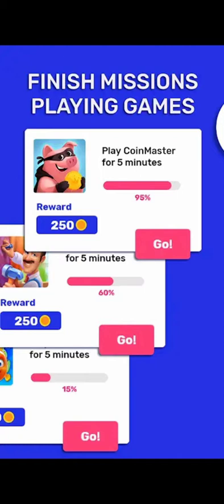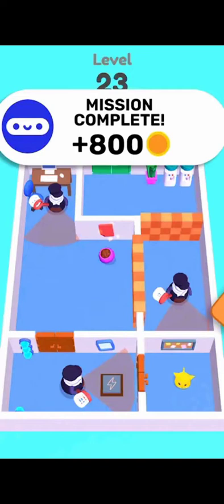There are various other games available — a fish game, a pig game, and more. For all kinds of games you can win 250 coins. Additionally, completing level 23 missions gives you a bonus of 800 coins.